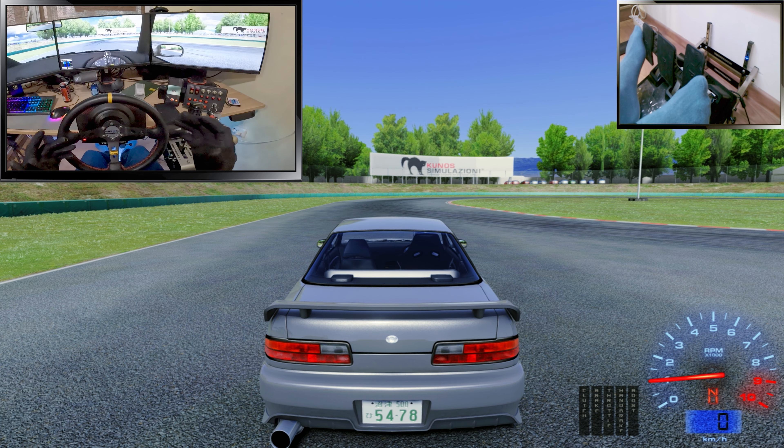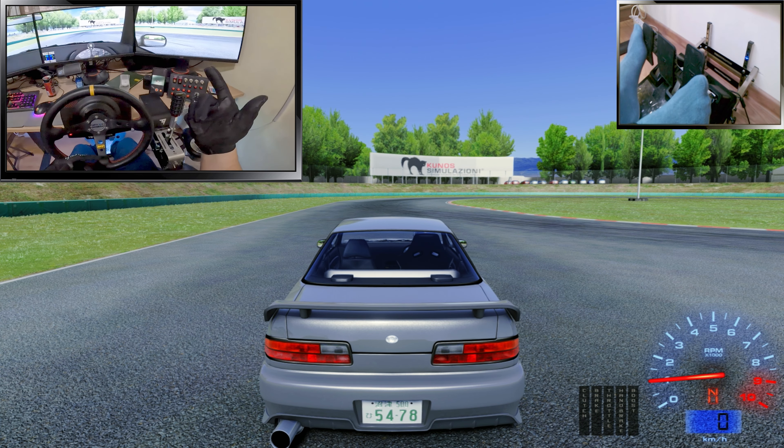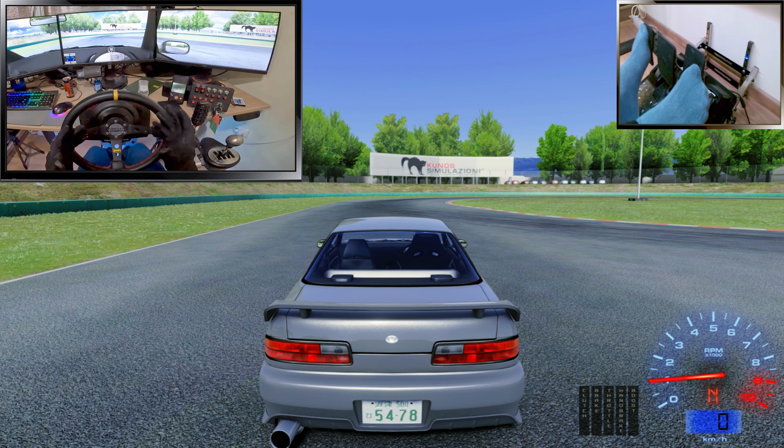The next technique is the long slide drift entry. For this we need a long corner to approach at high speed, then for half a second just clutch, pop the handbrake, break loose on the rear, and then maintain the slide and the oversteer through the whole corner.